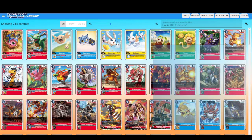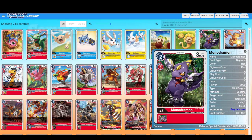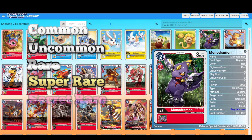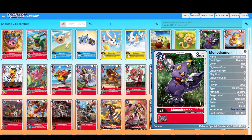Cards in Digimon come in six rarities: common, uncommon, rare, super rare, secret rare, and then the parallel arts. In order to identify cards, there are small similarities and differences between the cards which you have to know in order to be able to identify them.